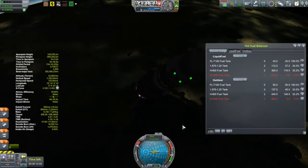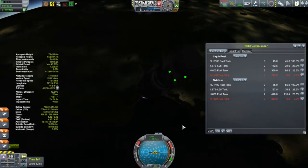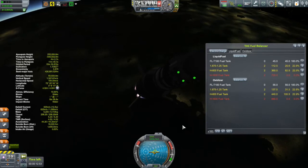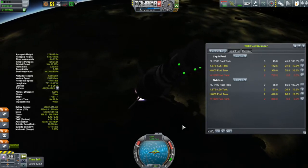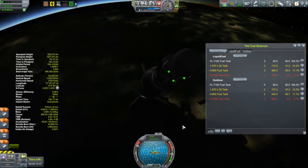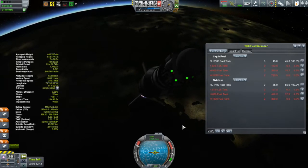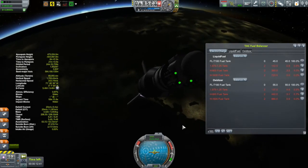The other thing I don't really like is that it's obviously very un-aerodynamic up at the top. It flew through the atmosphere without any issues, but I really don't know how much it affects efficiency during the ascent. It certainly doesn't look aerodynamic, but I have yet to unlock any fairing, so this is what it is.